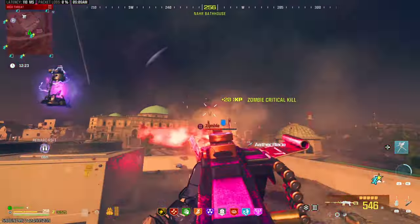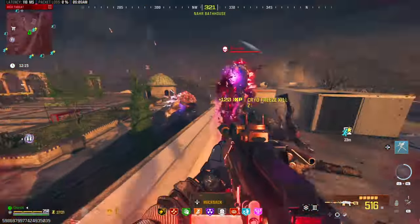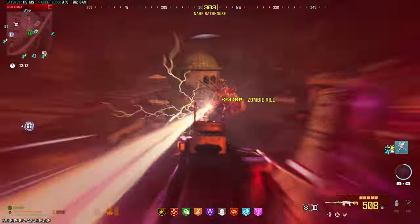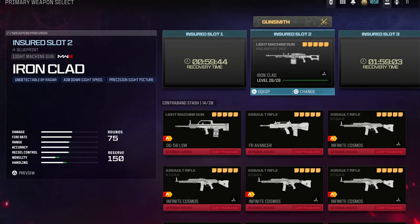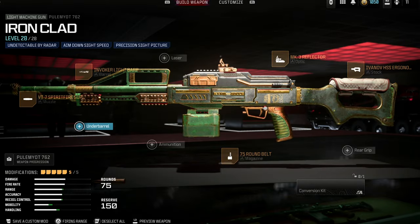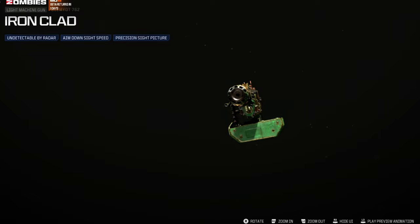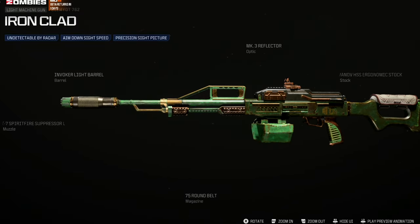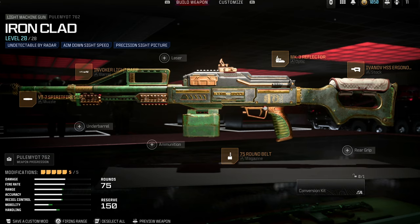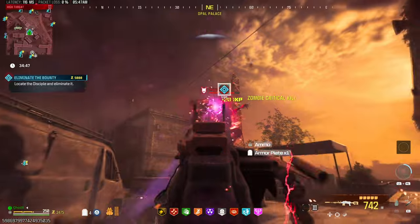Unlocking this LMG took me probably two games of multiplayer. Don't do it on zombies — go to multiplayer and you'll get it within two to three games. If you haven't progressed it before, it'll probably take a few more. The attachments it comes with are advertised as undetectable by radar, with more aim-down-sight speed and precision. None of them are really necessary or beneficial in zombies except maybe the ADS speed. I'm not really impressed with the camos either — multiplayer camos are probably better than the zombies ones.